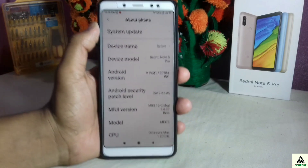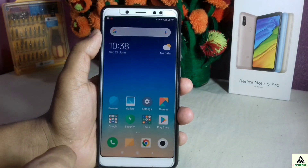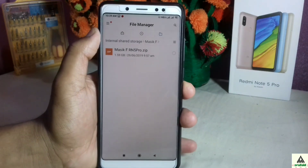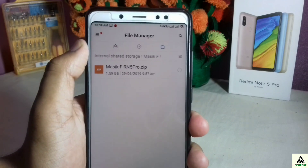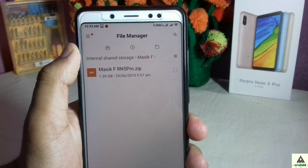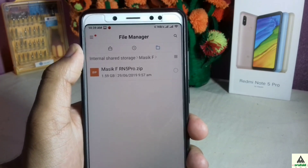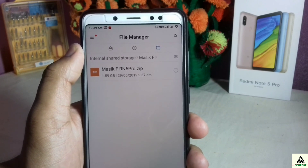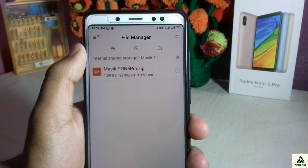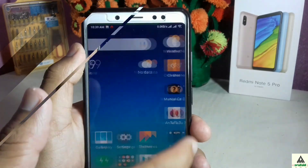As you can see, this is the Xiaomi Redmi Note 5 Pro and I'm going to install the latest Magic ROM on it. For this, you have to simply download this file from the description below — this is the Magic ROM ZIP file. Then you have to go to custom recovery mode. If you don't know how to install the latest custom recovery on your Xiaomi Redmi Note 5 Pro, I've made a separate video on it which will be in the description or in the card section.